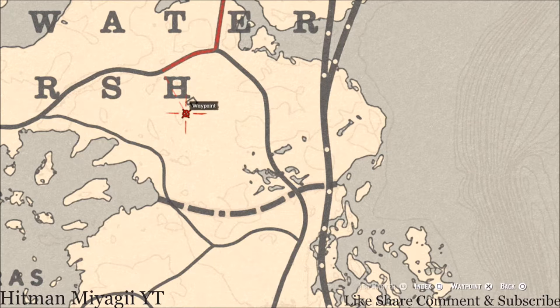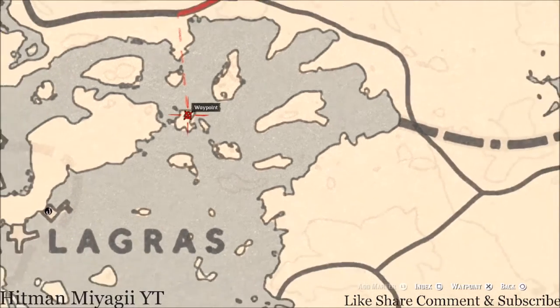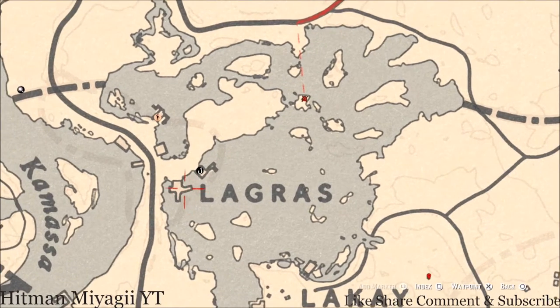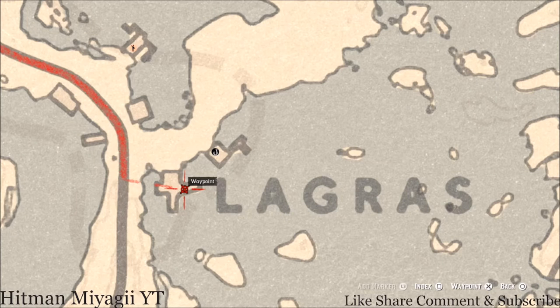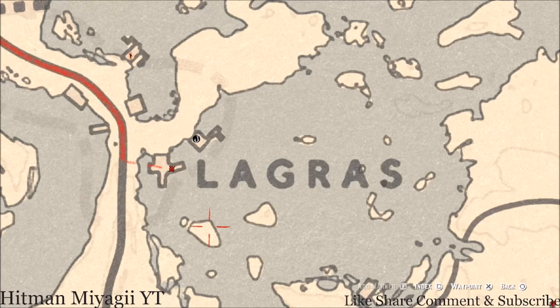Over here by this house there's an outhouse, and right inside that outhouse you guys get a Page of Cups tarot card. Right here next to this dot, you guys will get a coin — a random coin. Come over here with your metal detector and that's what you will get. There's also a tarot card here right next to the Legras dock — a Six of Swords right on one of the posts of that dock.